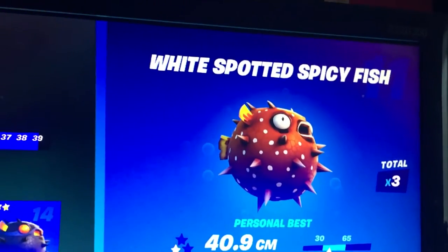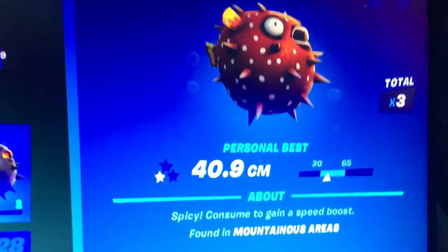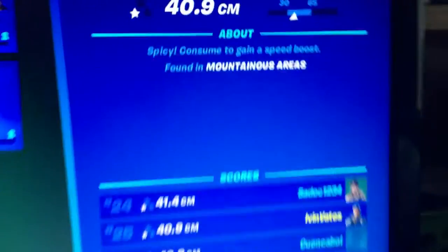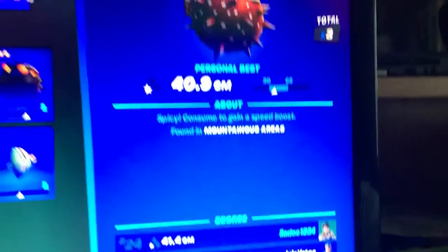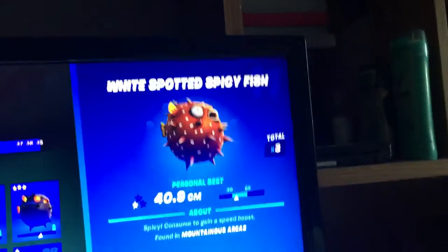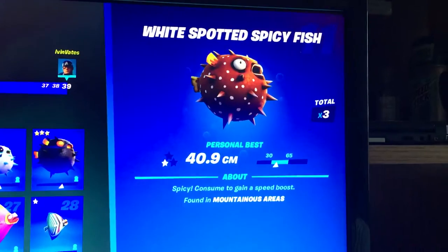The White Spotted Spicy Fish is found in mountainous areas. Go to where Misty Meadows is and try to fish there.